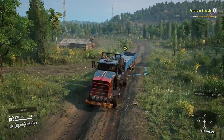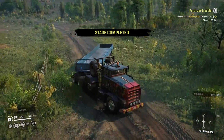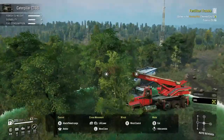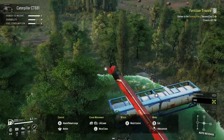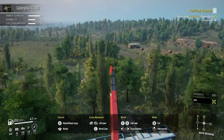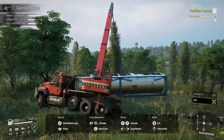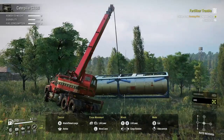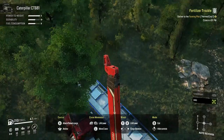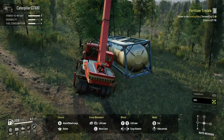We are using the Derry Longhorn 3194 for this, and we are also using the Cat CT 681. Our other truck is just off above this right now — you can just barely see the trailer. This is going to be a little heavier than I thought. I'm going to try and keep it really low and just drive it over there.